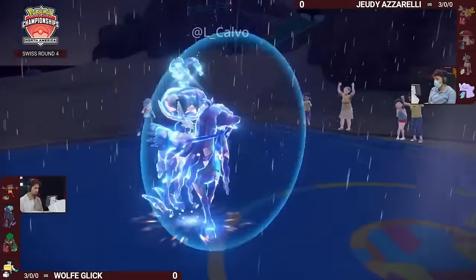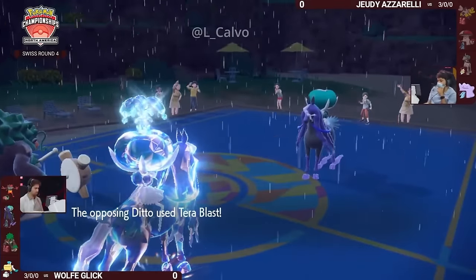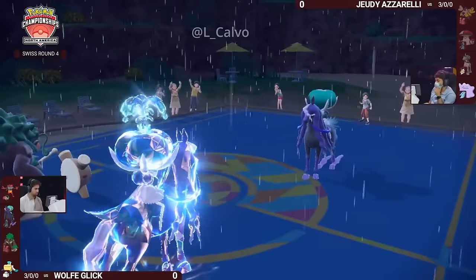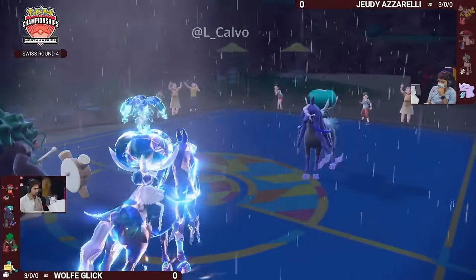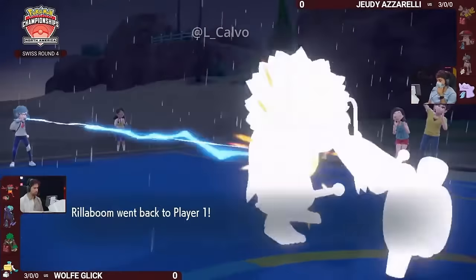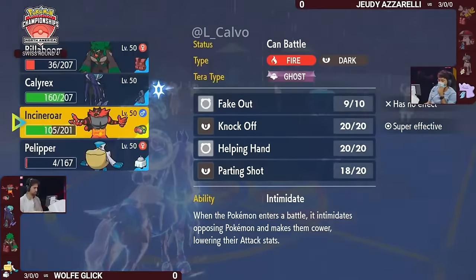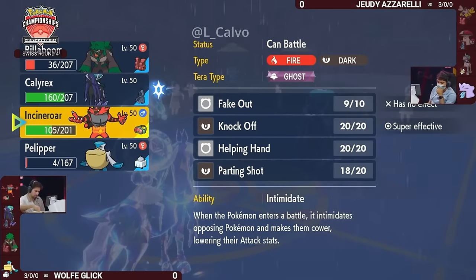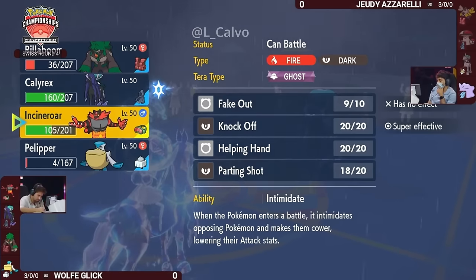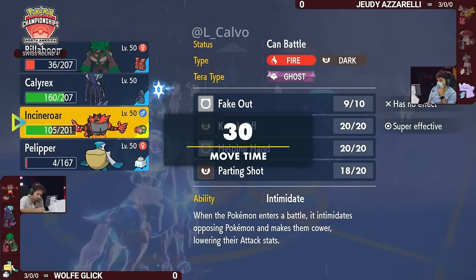There is a world where Jody gets back into this, but it started with knocking out Rillaboom instead. If you Terra Blast into that slot you're able to get the knockout onto Rillaboom, and maybe knock out Pelipper too since it's on a very small sliver of HP. But I think this is actually close to a hundred percent win chance for Wolf — protecting and U-turning guarantees you can bring Incineroar in on this turn.